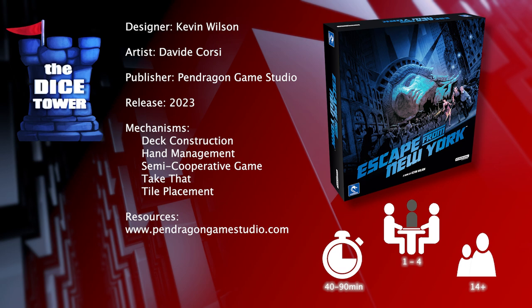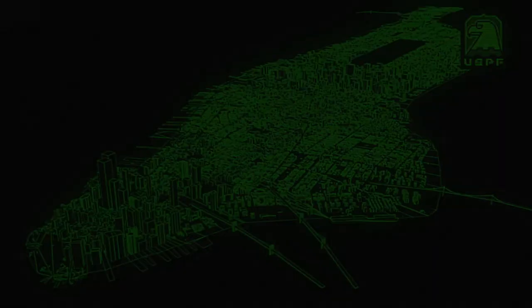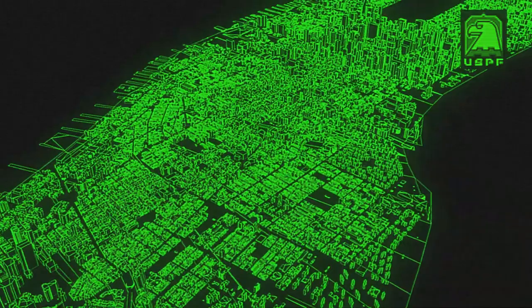Hey folks, welcome back to another Dicetower preview. I'm Mark, and today we're taking a look at Escape from New York, which is brought to you by Pendragon Game Studio. It's for 1-4 players, ages 14 and up, and games generally run about 40-90 minutes. Escape from New York transports you into the iconic atmosphere of the movie, filmed in 1982 by the movie master John Carpenter.